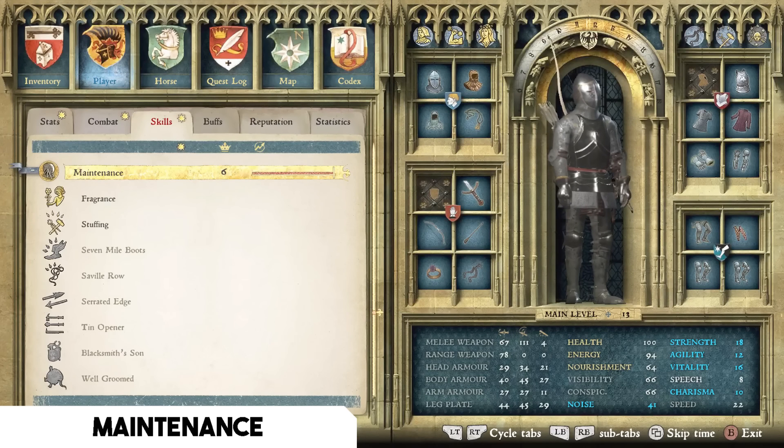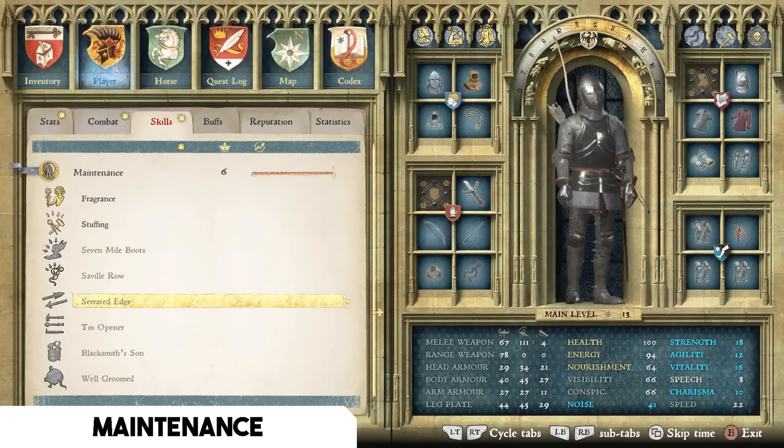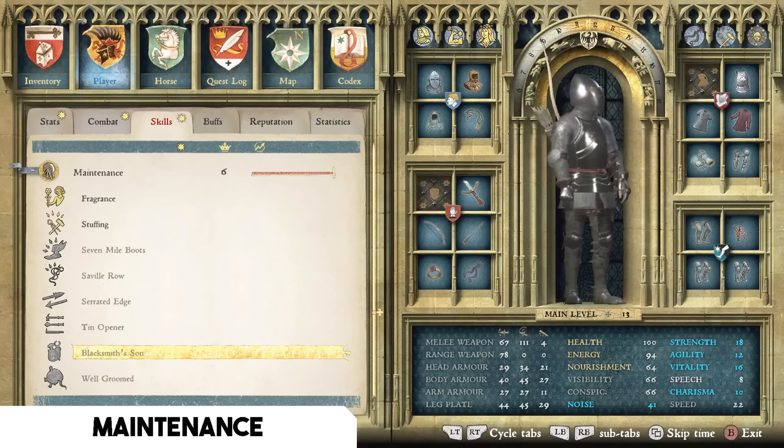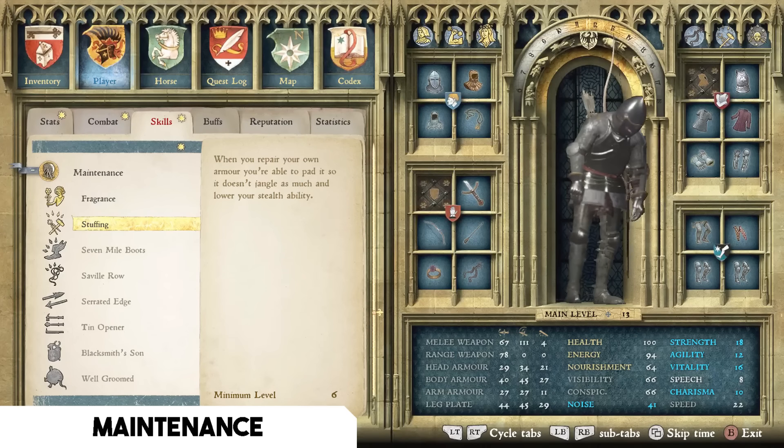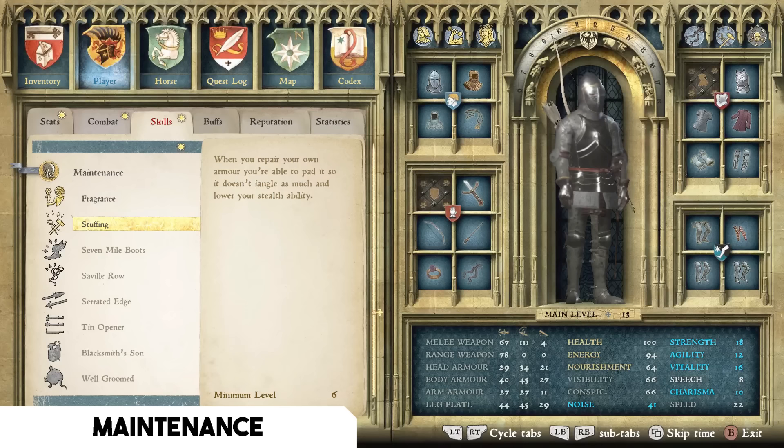In the Maintenance tree, the standout talent I want to highlight is Stuffing. When you repair your own armor you can pad it so it doesn't jangle as much, lowering your stealth noise rating. Currently in full plate armor my noise is only 41, and if I continue repairing every piece I can get my noise rating down to about zero. Walking around as a fully armored plate knight with zero noise is remarkable — possibly a quirk of the system, but the Stuffing perk makes it achievable.